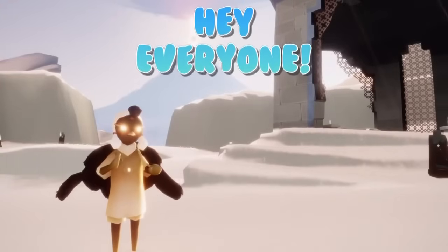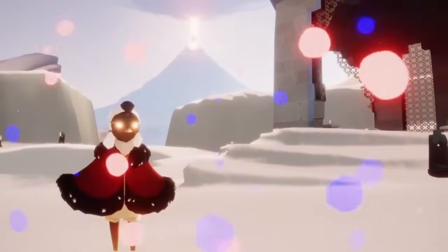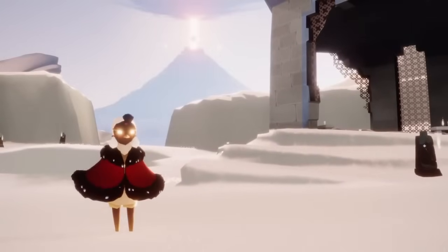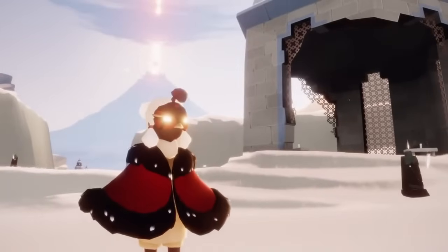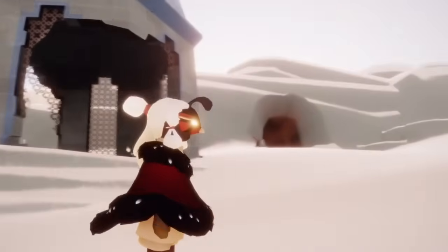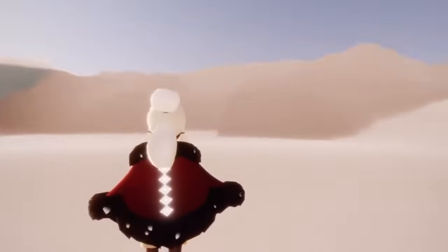Hello everybody, I'm Nasty Mold and in this video we're going to go over our upcoming traveling spirit for this week. The spirit should be arriving on Thursday and it is the Spinning Mentor. We have had the spirit before and they bring some pretty cool cosmetics — a quail-looking mask, a hairstyle, and a pretty neat cape. It's been a while since we've seen the spirit, so it's kind of nice that they come back again.